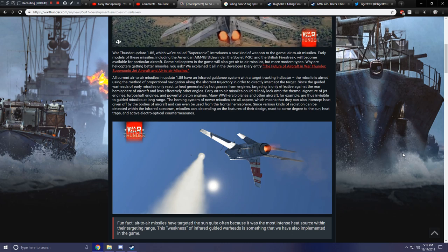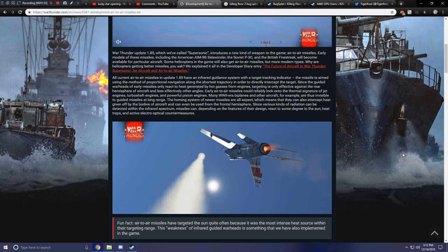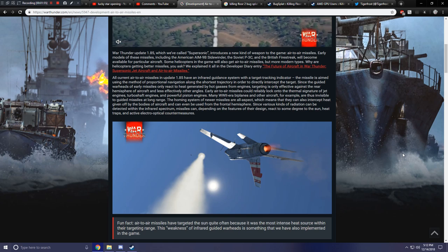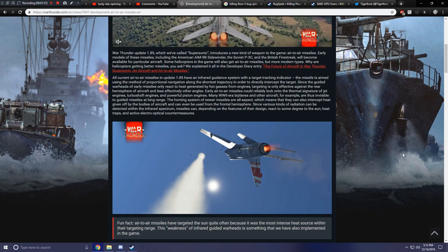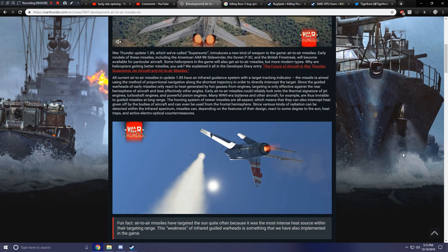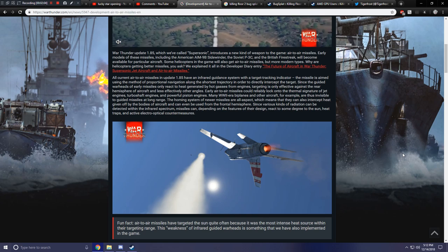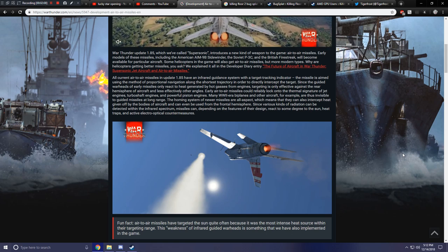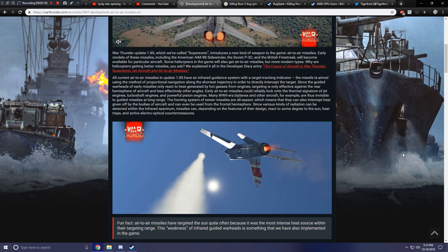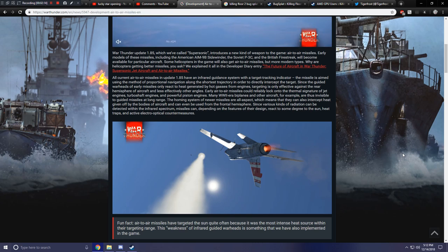The missile is aimed using the method of proportional navigation along the shortest trajectory in order to directly intercept the target. Since the guided warheads of early missiles only react to heat generated by hot gases from engines, targeting is only effective against the rear hemisphere of the aircraft. Early air-to-air missiles could reliably lock onto the thermal signature of jet engines, turboshaft engines, and powerful piston engines. Many WWII-era aircraft are thus invisible to guided missiles at long range.